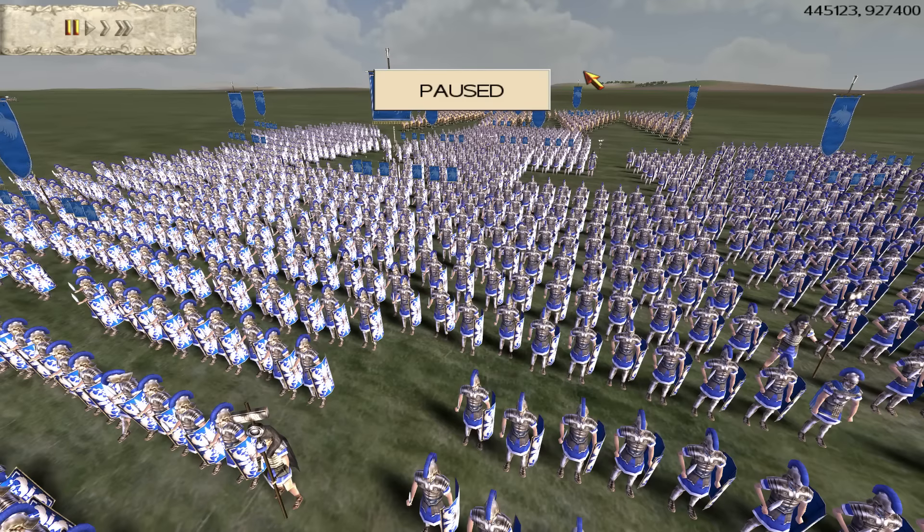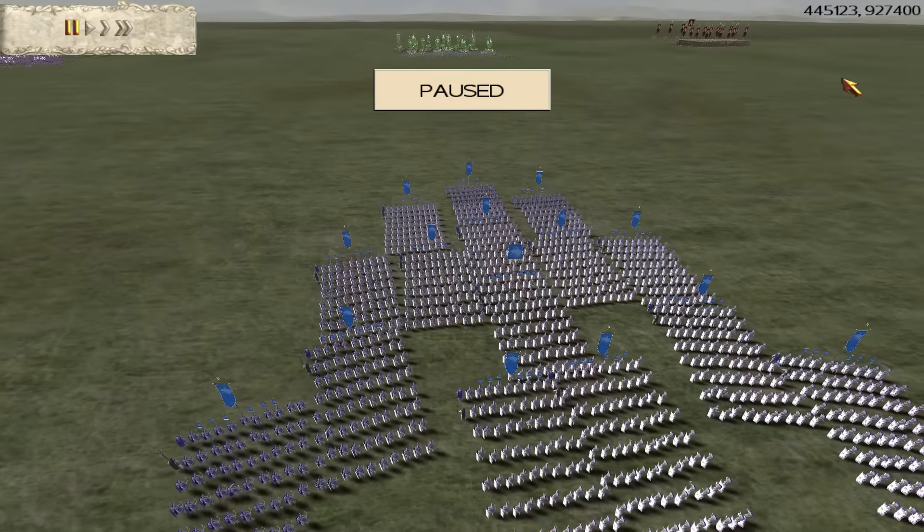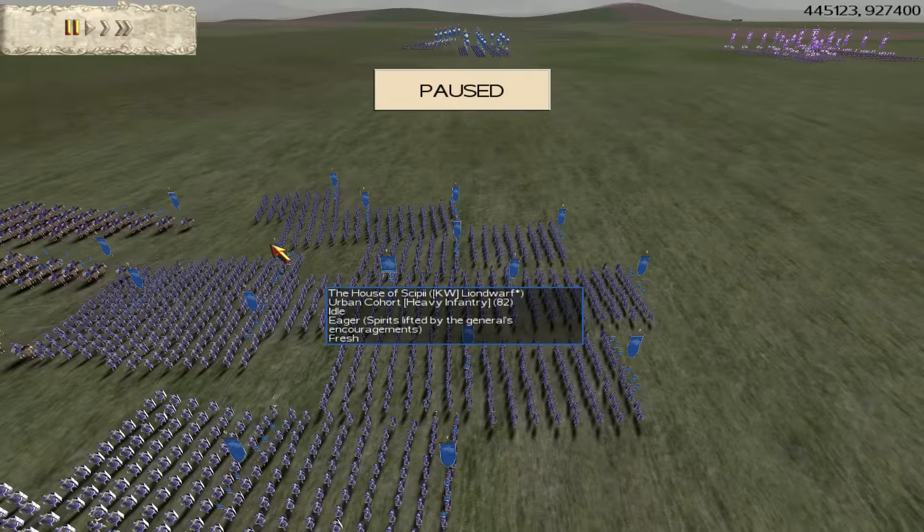Now in today's episode we've got another 31k rules. This is a 3 versus 3, on the grassy flatlands. What I'm going to quickly do is outline the armies, outline the players, and then we'll go straight into it and see what actually happens in this battle.